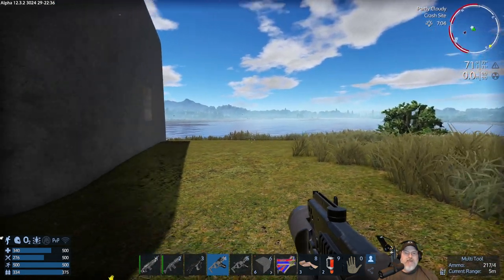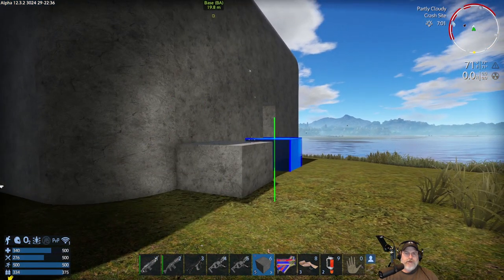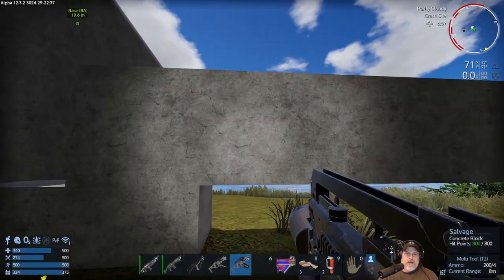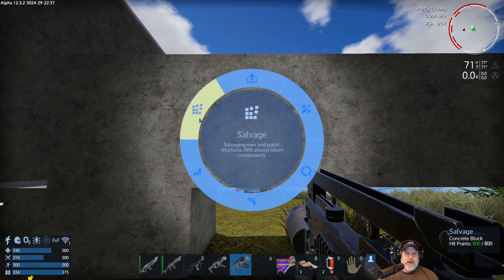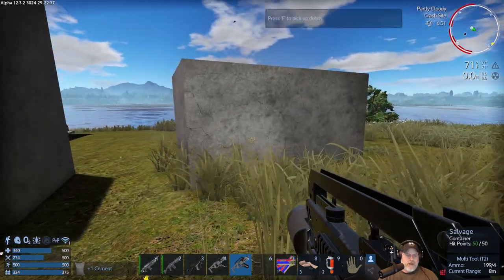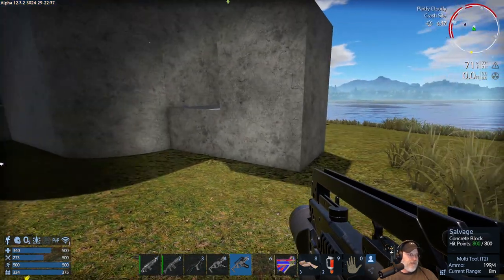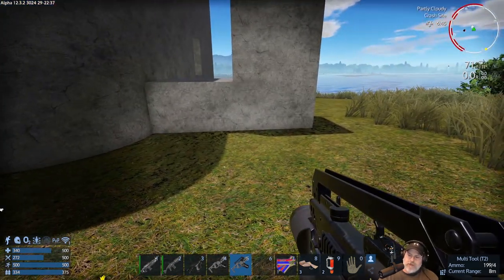Let's try one more little test to reconfirm something — I want to make sure this part's not connected to the building. We'll do the break-the-blocks thing and then pick up the rest. We're going to salvage the first block and then pick up what falls and see if we get anything more. We didn't get anything more, so it does look like for normal concrete blocks — and I was also told this applies to wood blocks and blocks made from carbon substrate — you can't recover material that way.